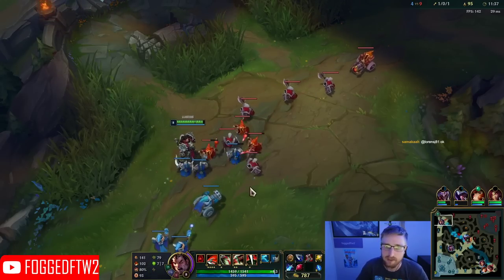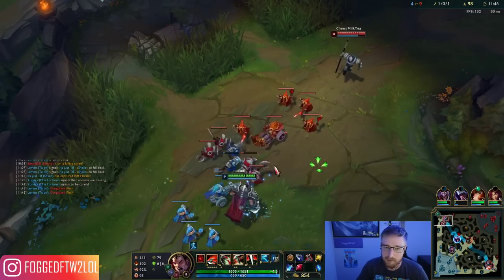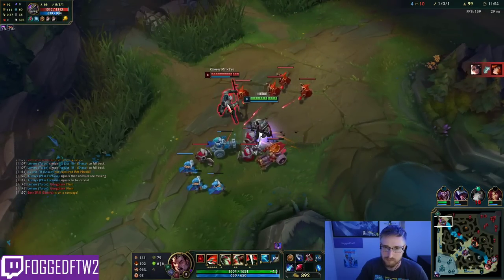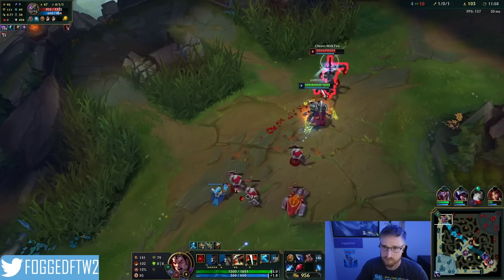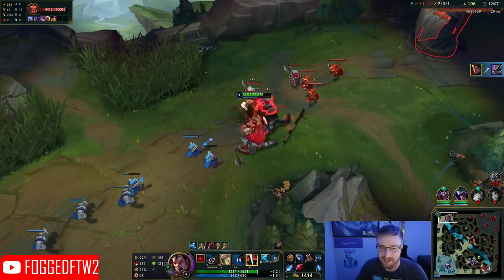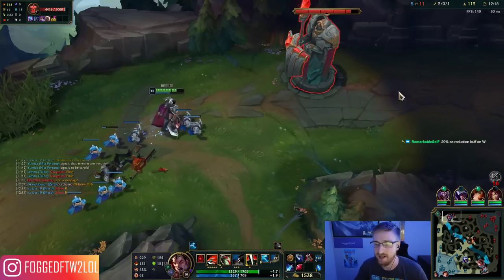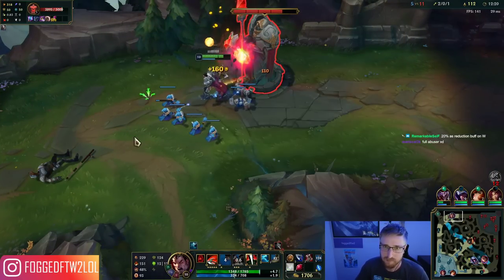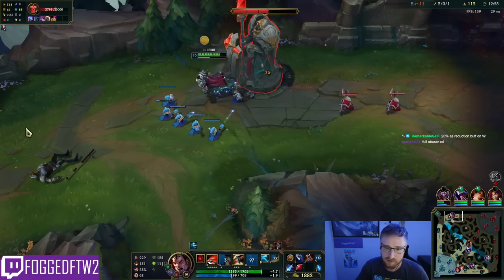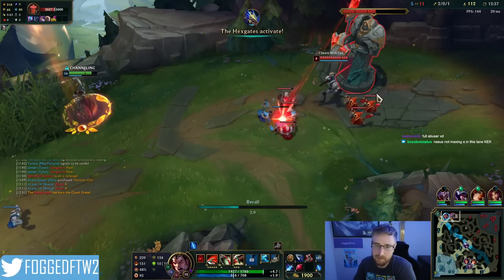Nothing crazy going on except learning to manage this wave. When he walks up we're going to try to go for an all-in with our Ghost. He didn't even have to use Ghost and he used his — that's so bad for him. All he wanted was to get that cannon for the plus-twelve stacks, and we're denying him. Now we're going to get plates too. If Nasus ults on us, we just Ghost and walk away. Nasus might have TP so we're going to back and grab our Trinity Force.